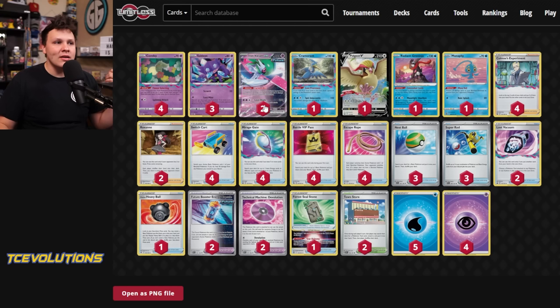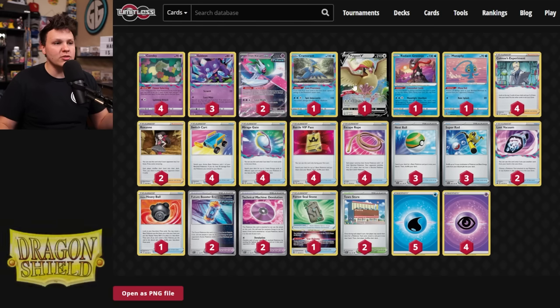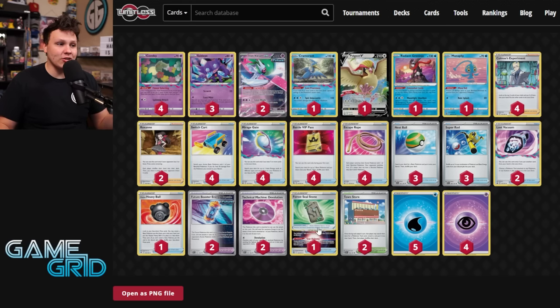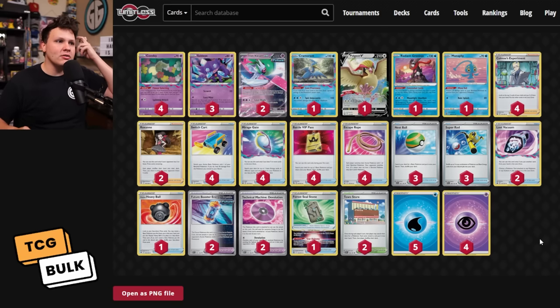I don't play any gust effects — I don't think you need them. If they put something big in the active, knock it out with Iron Valiant. If they don't put up anything big, hit them with Sableye. If they got small stuff on the bench and no Manaphy, hit them with Greninja. I also have two Roxanne on top of Colress for heavy late game draw plus disruption. For switch cards: four Switch Cart, four Escape Rope. I could definitely see adding a few more to get more uses out of Iron Valiant. Four Battle VIP Pass, three Nest Ball, three Super Rod, a Heavy Ball, and two Lost Vacuum to be more aggressive about getting to ten in the Lost Zone. I was pretty easily getting to ten in the Lost Zone by turn two going first.